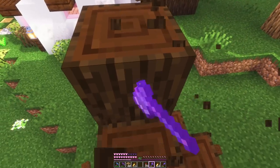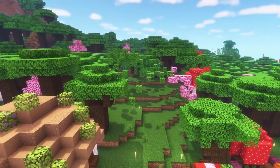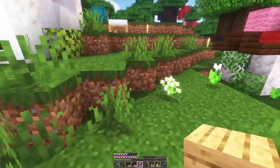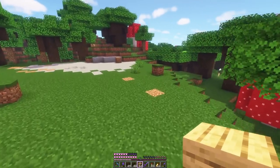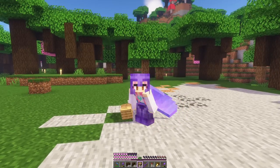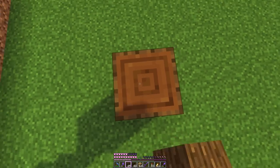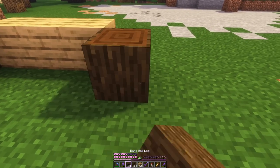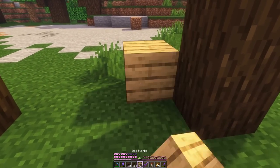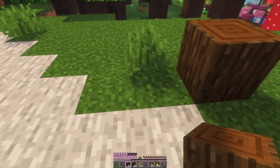So let's get started by clearing this out. We will extend the path over here and the shearing shack will be here — just ignore the ugly ground right now, it's gonna be all covered up. We might want enough room for about four more automatic sheep farms, maybe three, but roughly that. We'll have a big three-wide entrance and then go back in threes as well.